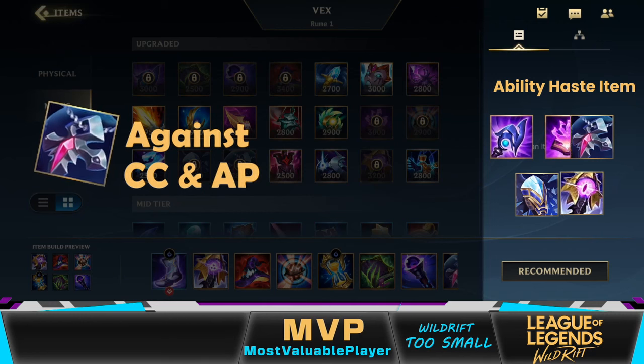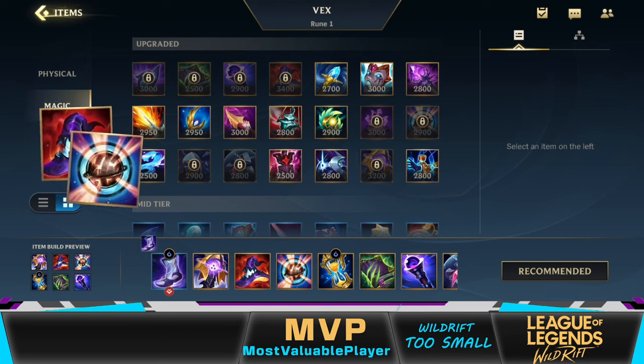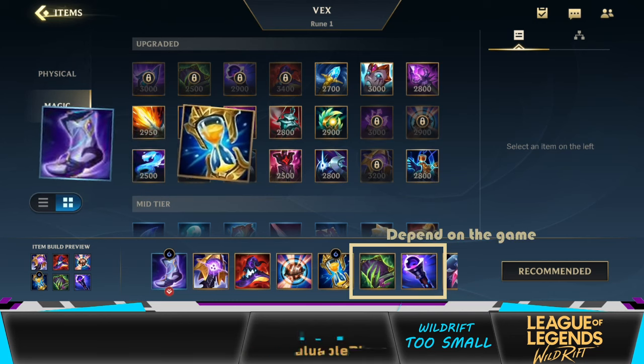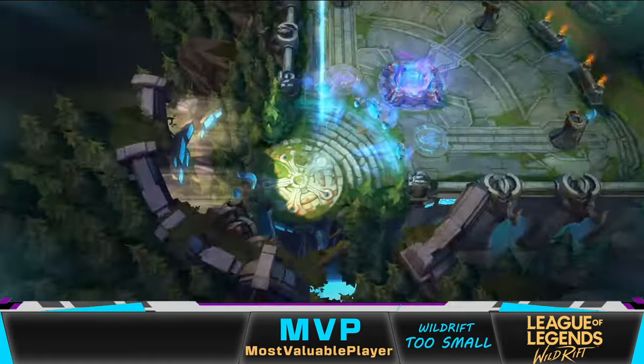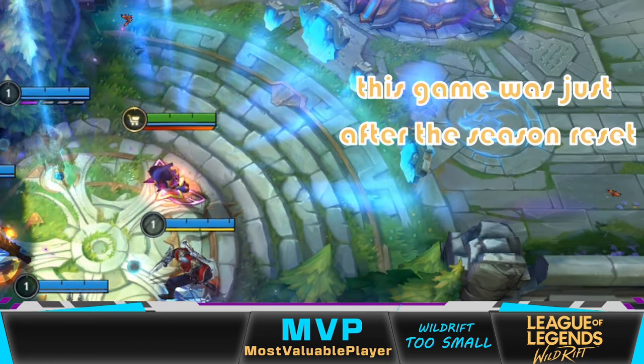After whatever ability haste item you bought, you should buy Death Cap and Infinity Orb, and don't forget to upgrade the boot to Stasis. The last two items depend on the game. Alright, let's start the gameplay. By the way, this game was just after the season reset, so that's why we're all low rank.